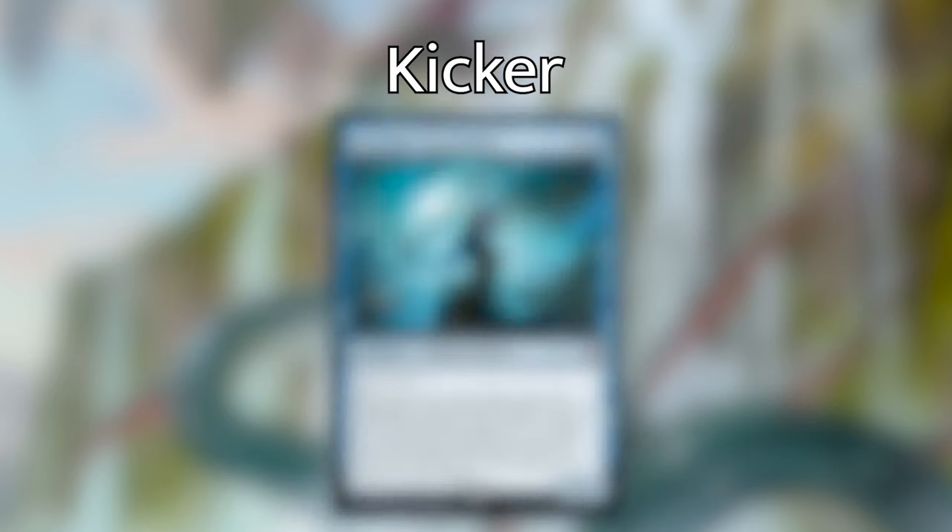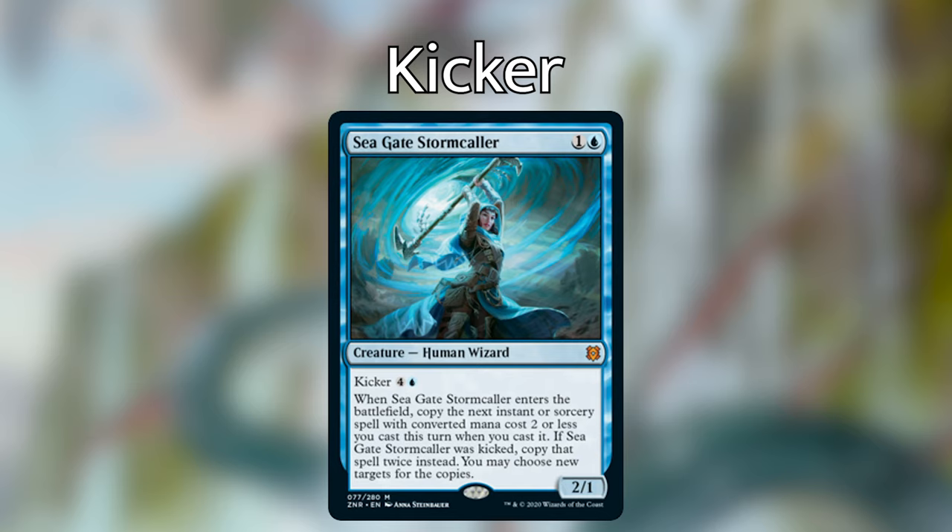The next kicker card is Seagate Stormcaller — a human wizard that costs one and a blue, with a kicker cost of four and a blue. When Seagate Stormcaller enters the battlefield, copy the next instant or sorcery spell with converted mana cost two or less you cast this turn. If it was kicked, copy that spell twice instead, and you can choose new targets for the copies. One of my favorite things about this card is you don't have to kick it to get really good value — being able to copy a tutor, a draw spell like Preordain, or a Rampant Growth is good utility. Having the option for a big mana sink late game to copy a spell twice is super cool, and it's a wizard, which already gives it a home in several decks.